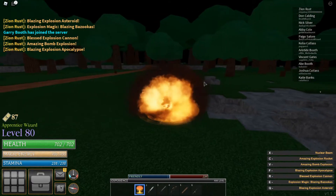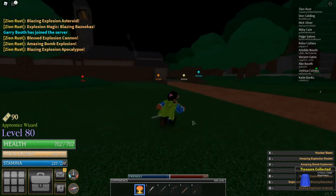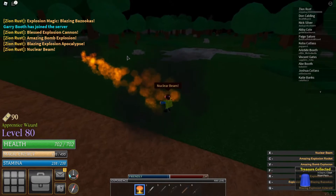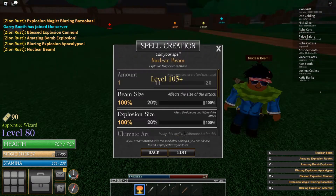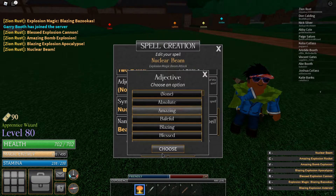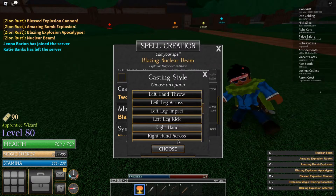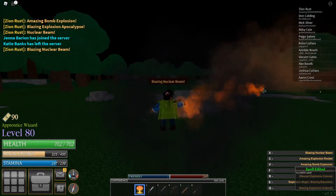So now that we have all the R's, we're going to go ahead and move on to the beam attack. The beam attack is just what you would think it is — it's a big beam, and it has really good distance. Let me go ahead and edit this real quick. Blazing nuclear beam — left hand punch, left hand impact, right hand is on the beam attack. There we go, that looks better.